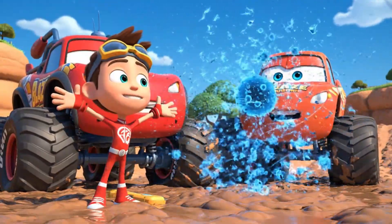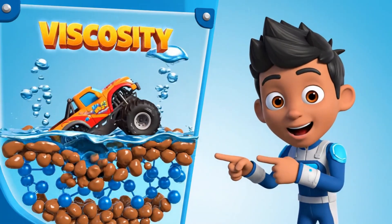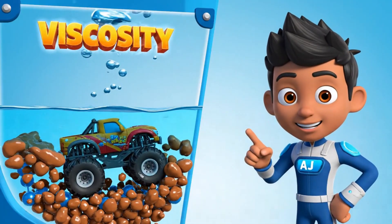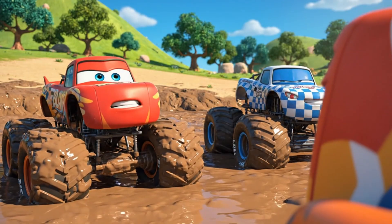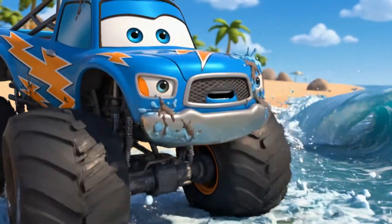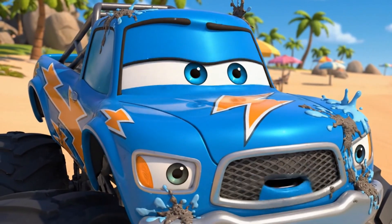And look at this! It's called viscosity. When you move around in quicksand, it turns into a liquid and makes you sink faster. Stripes! Darrington! You have to stop moving! If you struggle, you'll sink deeper. But the tide is coming in! We're gonna get wet! Really wet!